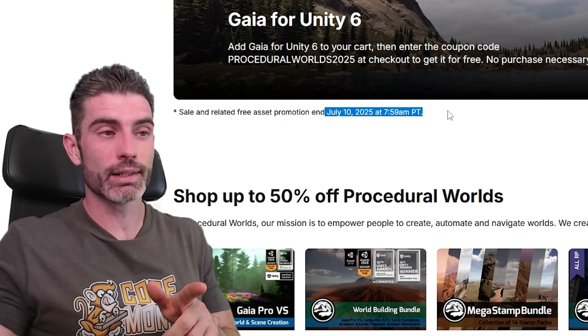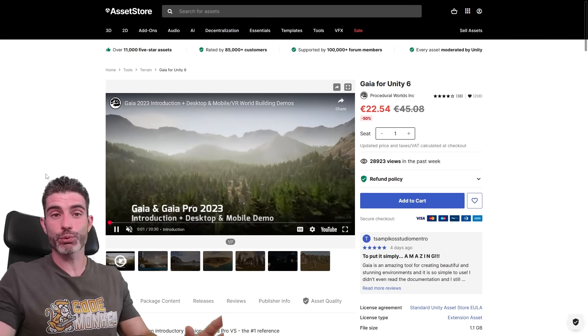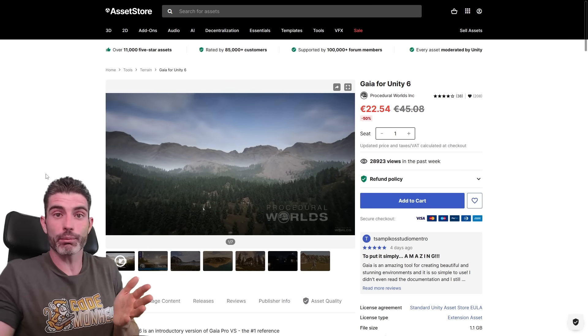This is ending on July 10th, that's in just three days, so check the link in the description, add the coupon, and get this awesome tool for free. I was really surprised when I saw this one become free on the Publisher of the Week sale — it's a really awesome tool that is usually pretty expensive, so it's quite amazing that it's completely free.